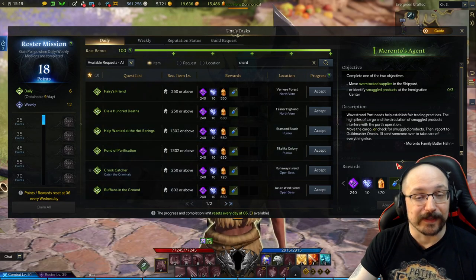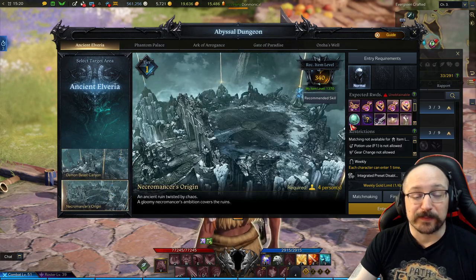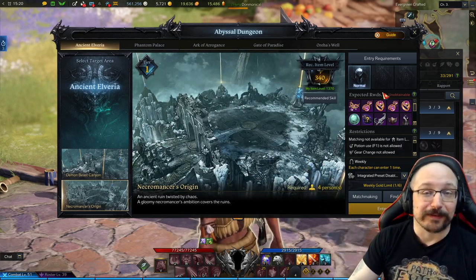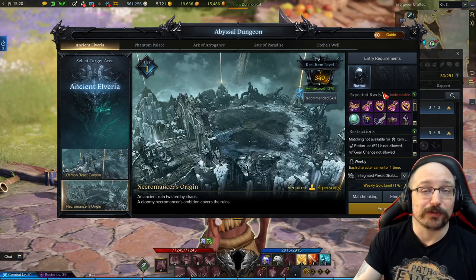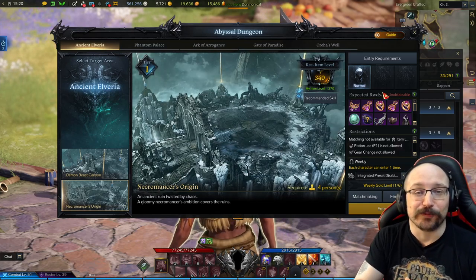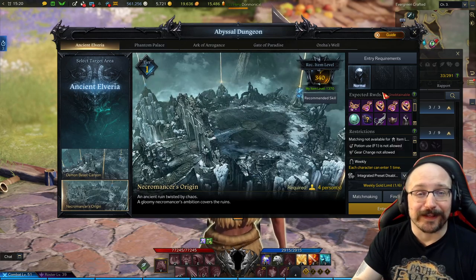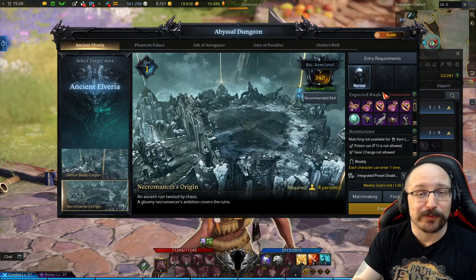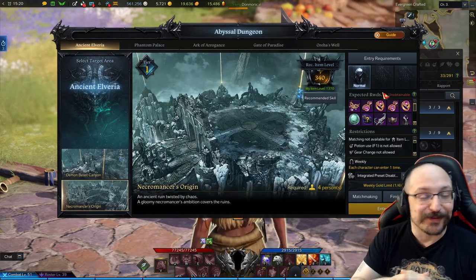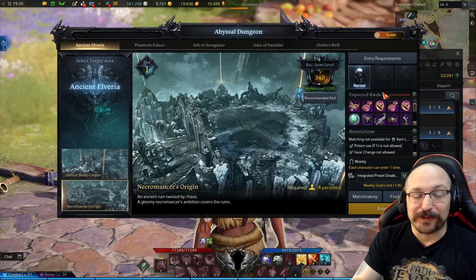I do recommend going and running your Abyss Dungeon — use Alt-Q and run the Ancient Elviria, there are two of them. This provides a whole bunch of materials. At the end of the dungeon there'll be an MVP screen, and on the right-hand side it gives you the ability to buy additional loot with gold — don't worry, you earned gold from completing the dungeon, so you just have the option of reinvesting that gold back into more loot, and it's typically pretty worth it. Shards are definitely one of the things I was pretty hard up on — there's not really a lot of ways to get those easily. Buying shard bags is a terrible idea. And you can't access the tower as a new player — tower is not something that's going to help you at all at this point.